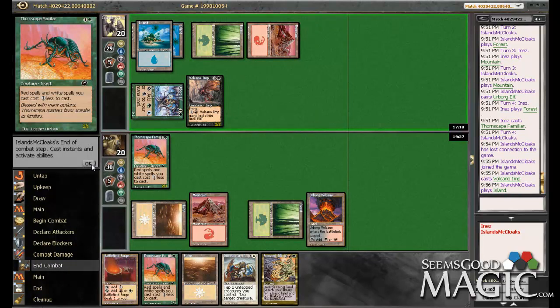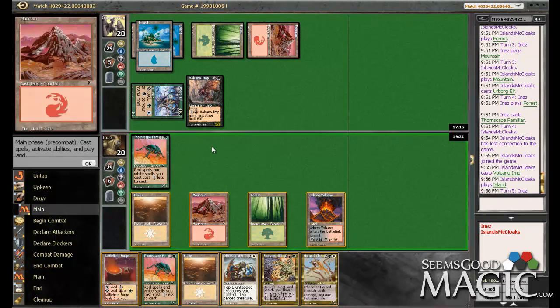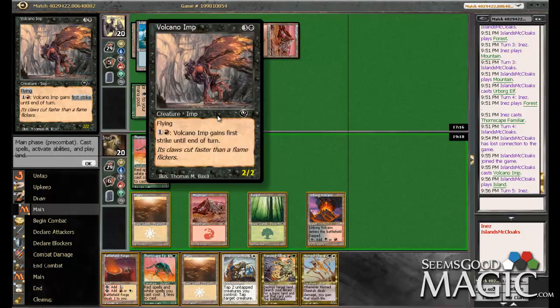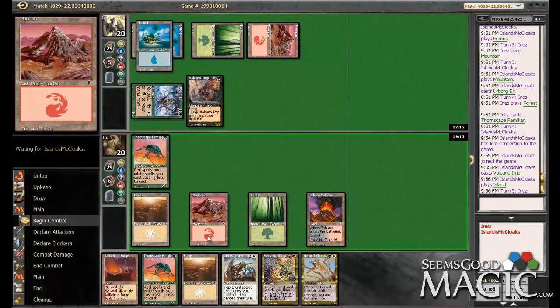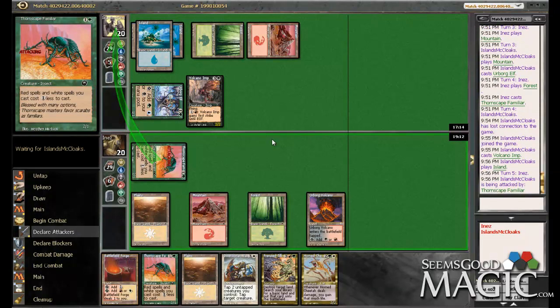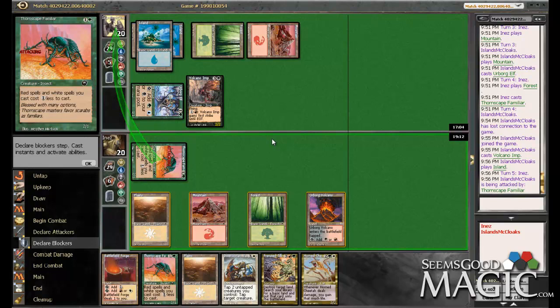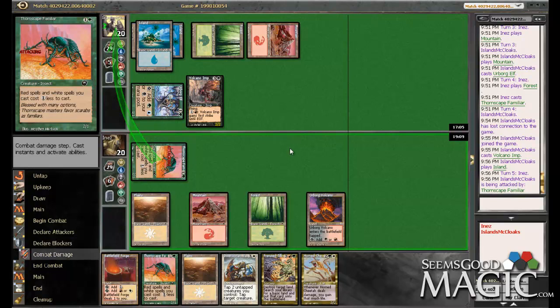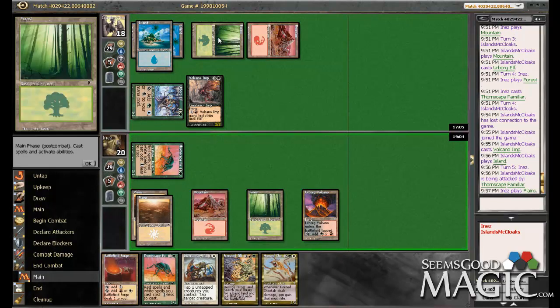We're going to take out that forest with the Frenzy Tilling — that is the plan. I'd almost like to offer the trade too. I don't see why not — we've got another one in our hand. I probably should have done the Frenzy Tilling pre-combat; it might have changed his blocking decision. So this is going to be good. Play this, play this, take that out. Leave up the red-black land — it's our most popular color. Get out a forest — since we have swamp already.